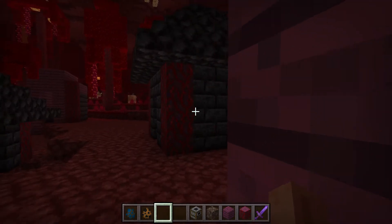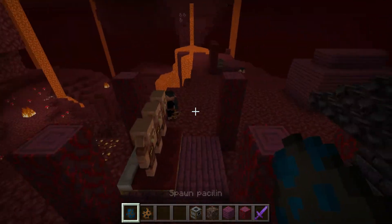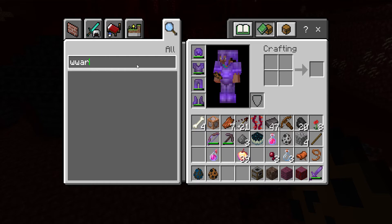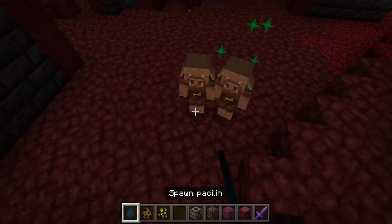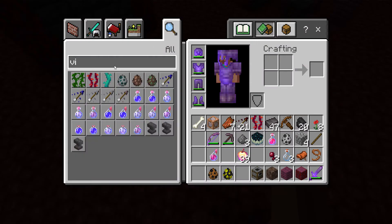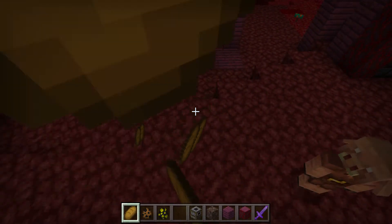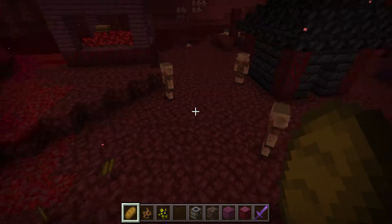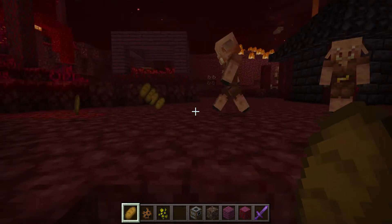We need more piglin warriors to protect the village. Just like villagers, you can breed these guys with bread. And look at the walking animation — look how funny they move! When they move it's pretty funny, looks pretty silly.